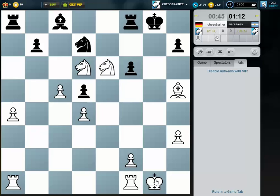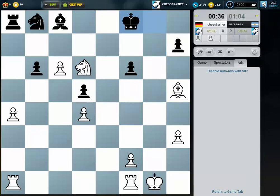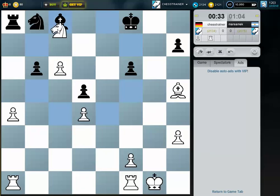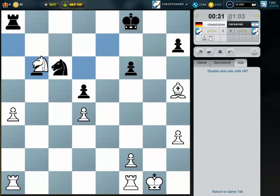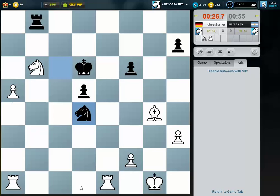Maybe I use my rooks now on the g-file also. I just take and then I take the knight, sorry. I'm so many pieces up here — I can't afford to lose his pawn, it doesn't matter at all. Rook d5.